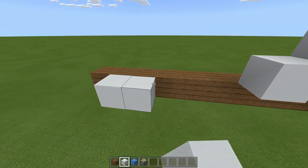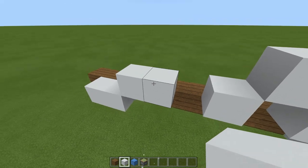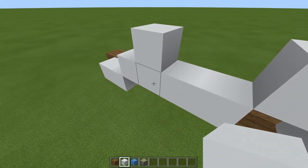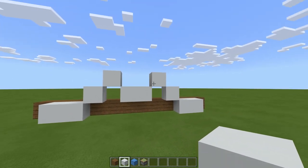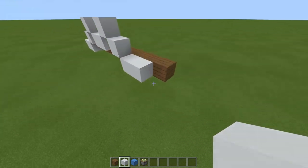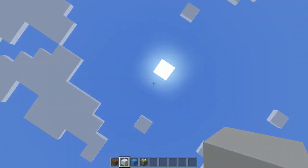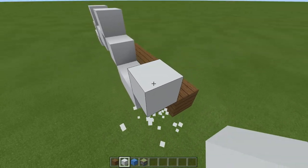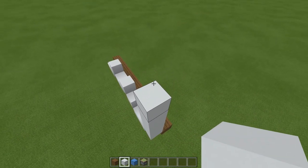Mirror that on the other side: two blocks like this, temporary block, one up, remove this one, temporary block here, one up, one to the right, and remove this one. So it goes up, then down, then up, then down. From this block here, we need a temporary block and then a line of six blocks going up: one, two, three, four, five, and six.